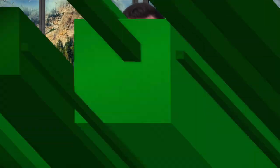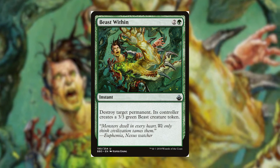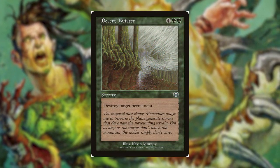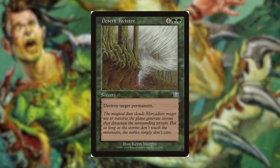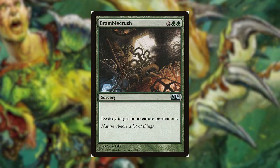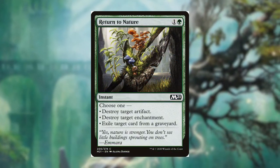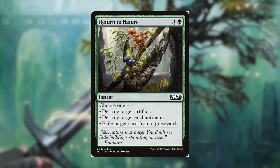Next, let's look at our removal package. There's not too much spot removal or board wipes in this deck for two reasons: in mono green we don't have access to as much removal as we'd like, and we want to stay focused on developing our own board and powering ahead of our opponents before they can even drop their threats. For removal, we're running Beast Within, which destroys any permanent and gives the controller a 3/3 beast token. We also run Desert Twister, a 6-drop sorcery that destroys any permanent. Bramble Crush is 2 and 2 green for a sorcery that destroys any non-creature permanent. And of course I run Naturalize and Return to Nature to take care of artifacts and enchantments.